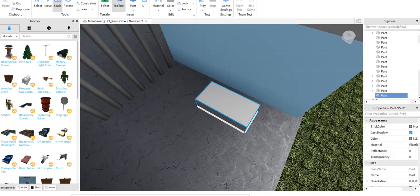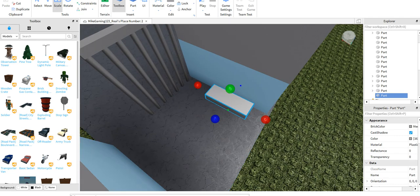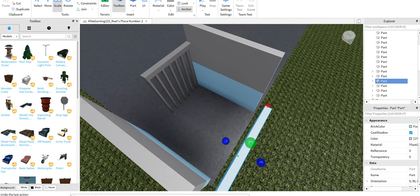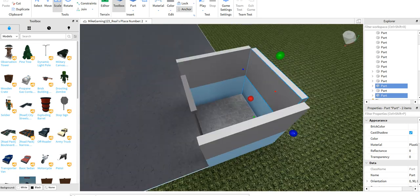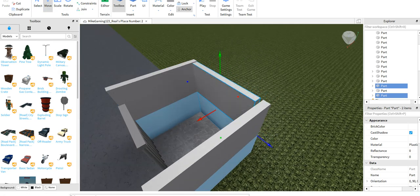We're gonna make a bed like this — but before we make the bed, we're going to put it on the other side like this and close the end like this.